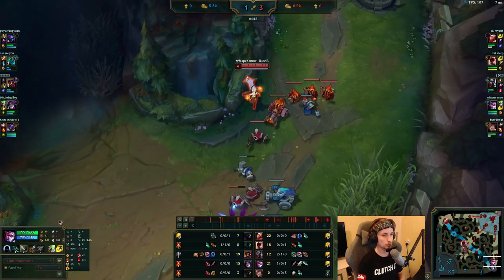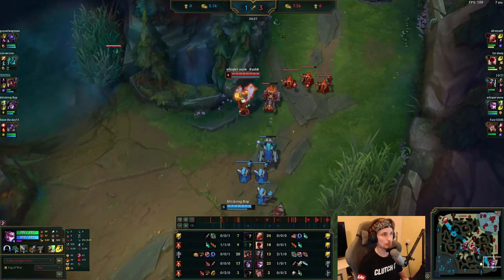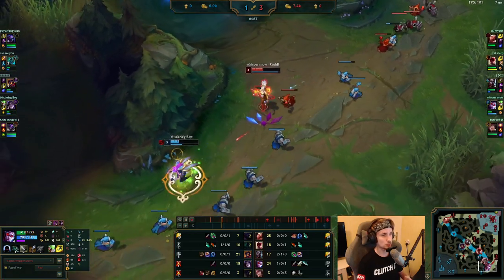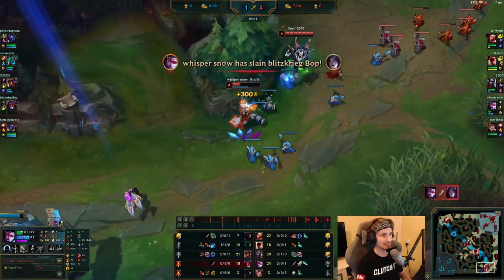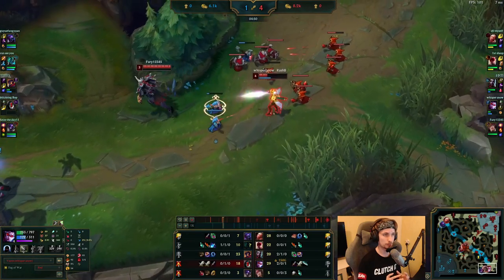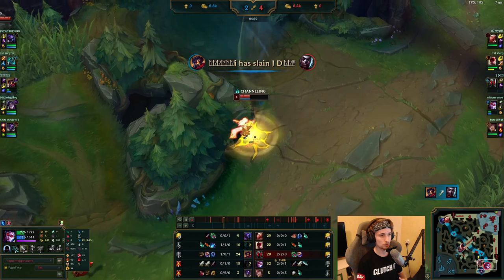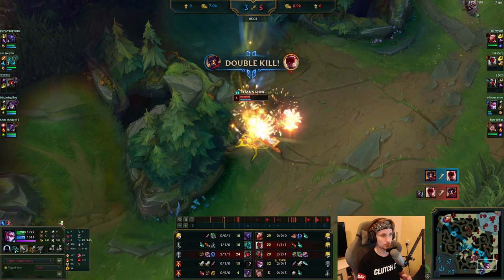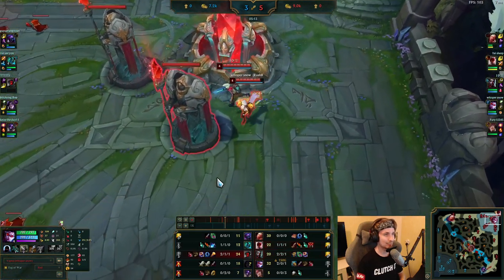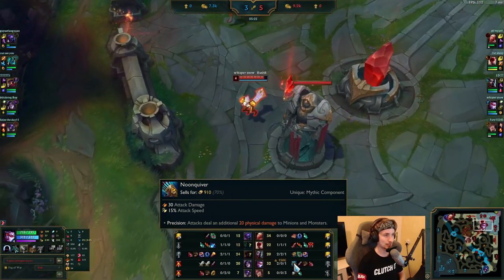Seth is currently roaming mid lane trying to make a play. Whenever your support is roaming across the map, you always want to ensure you stay in a safe position. As shown here, he places a very good ward down inside the river using the wall to create a huge gap. He knows Alistar is not nearby and is roaming, so he immediately goes in for the all-in trying to take down Kai'Sa. As long as you don't get hit by massive CC like Alistar, Vayne can easily 1v1 most champions even pre-six when she's very weak, depending on the creep count.